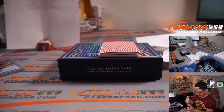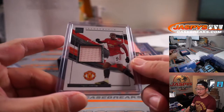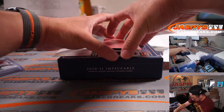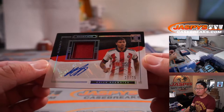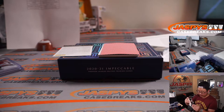Scared money don't make money. Let's see if we can find a new teammate of his. Save the redemption. This card here is Ryan Brewster, 20 out of 25, jersey and autograph for Sheffield. Who's got the Blades? Carlos with Sheffield United.